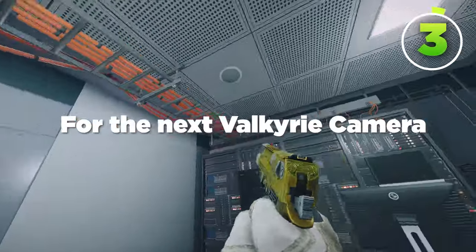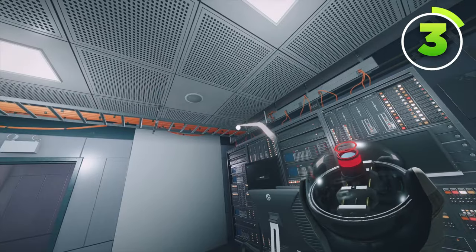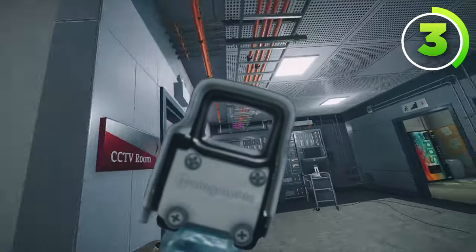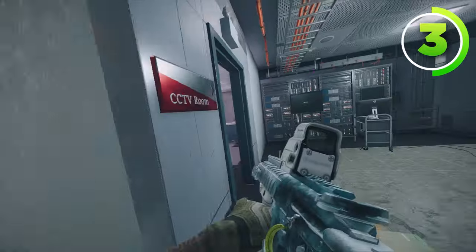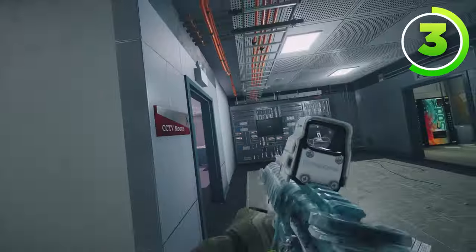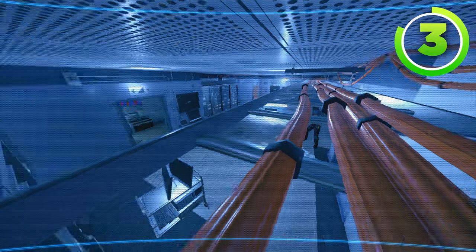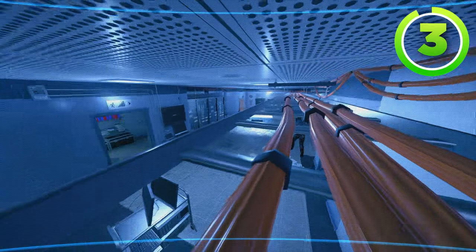For the next Valkyrie camera, put it on top of these orange pipes, right about there. As you can see from an attacker's POV, this is pretty hard to spot. Because attackers are holding pixels through this door a lot of the time, they're not going to see that Valkyrie camera. But this Valkyrie camera can clearly see them, so it's a great camera to use.